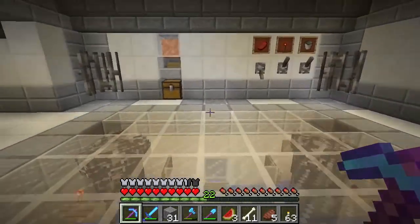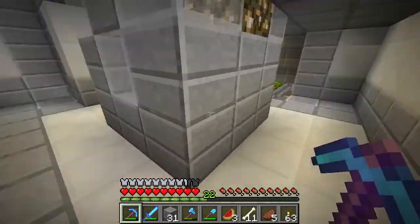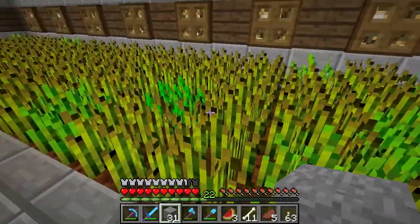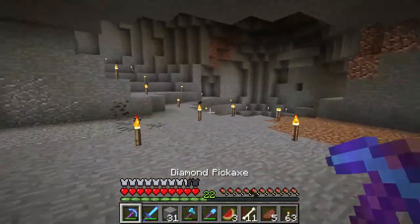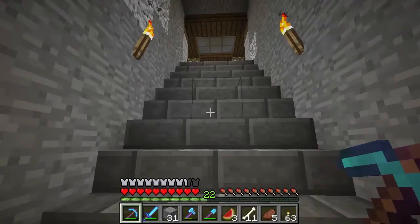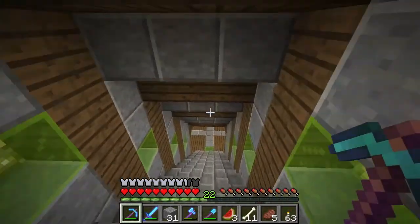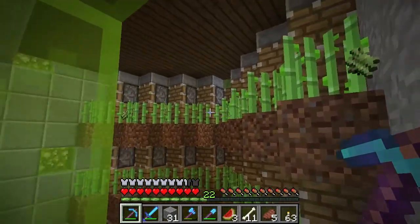Here we've got a cow farming area — it's a design from Dango Tech and it functions really, really nice. A little bit of wheat farming area. And down here I was thinking about making a pumpkin and melon farm. And in the other direction, across from the villagers, we've got some sugarcane farming — yeah, it's a diagonal design.